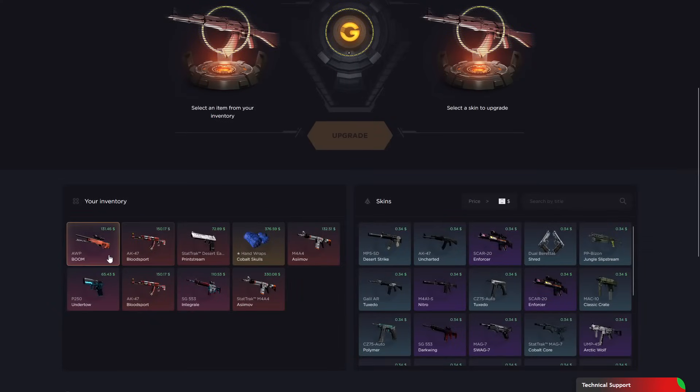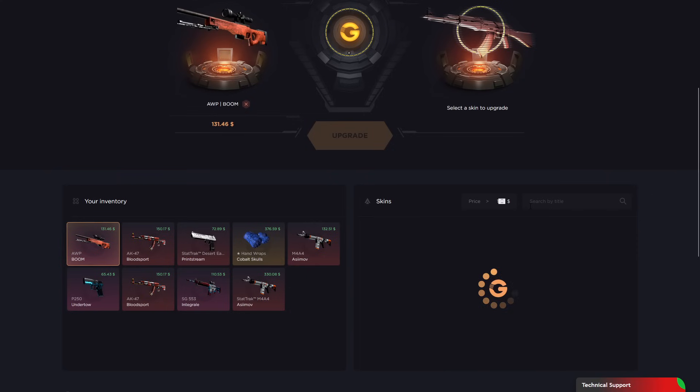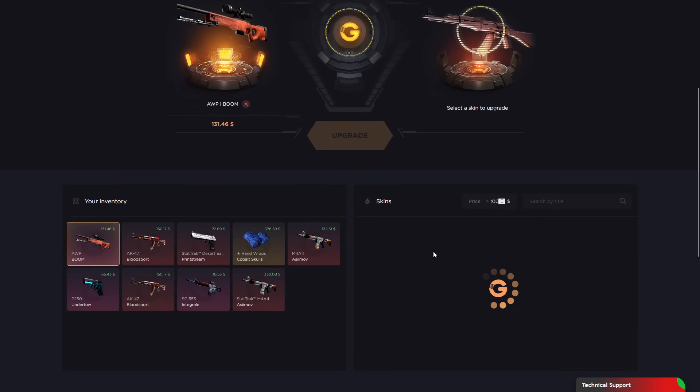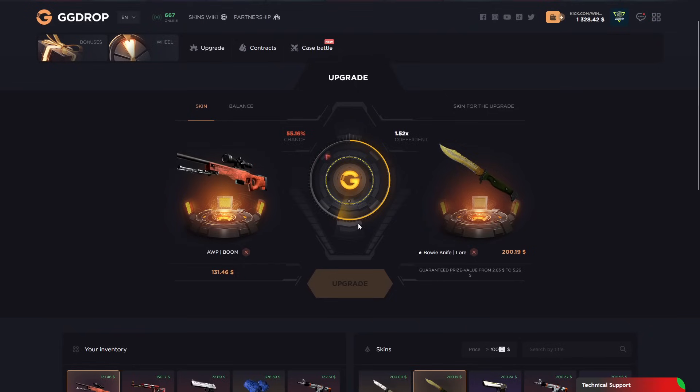I'm gonna go upgrade by the way. Boom, 130 token to — I think 200 token. Bobby knife lore, let's go — right side. I can't choose left side by the way. And we lose it.